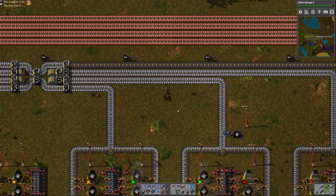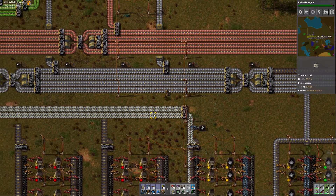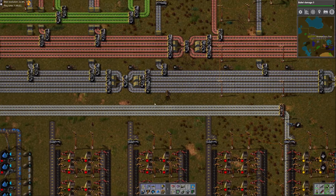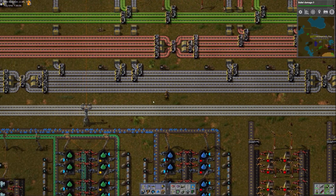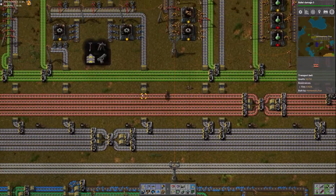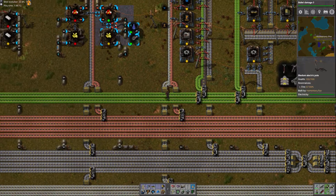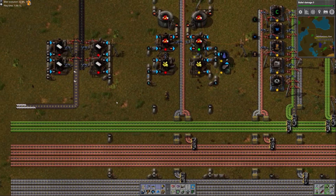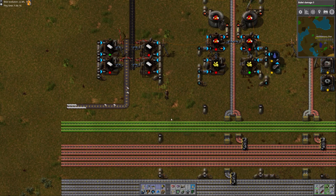I don't really mind that we're destroying some resources here. I don't need all that stuff anyway. It's nice to have it on hand, and it'll be good to convert it to petroleum gas. It's not really hurting anything to get rid of a little bit of it. I don't need to keep adding more and more tanks — it just makes things messier. We should be making plastic now if everything is set up correctly, and it's going to be making more sulfuric acid too. Look — there we go, plastic!